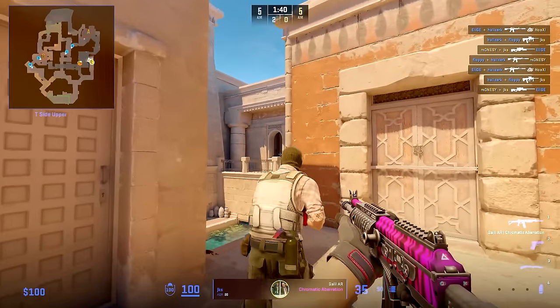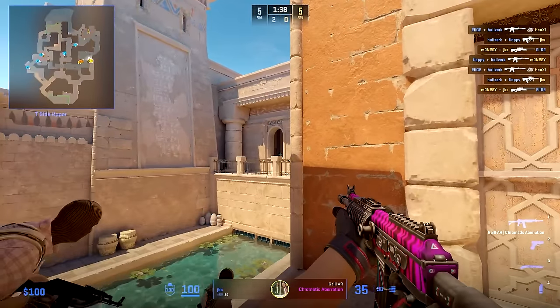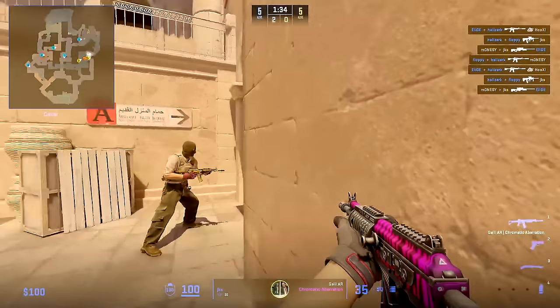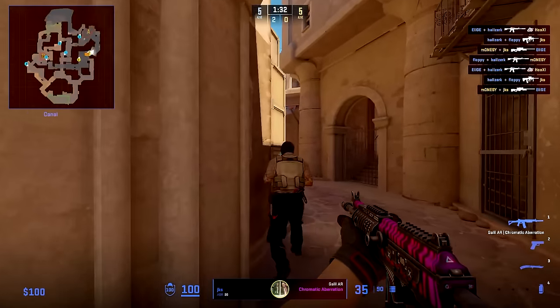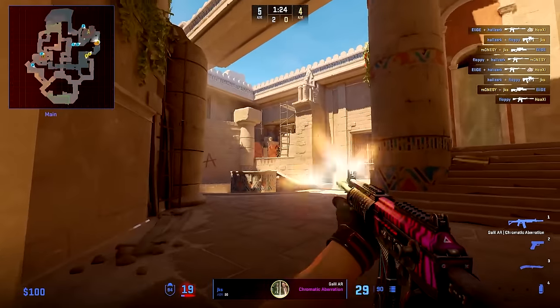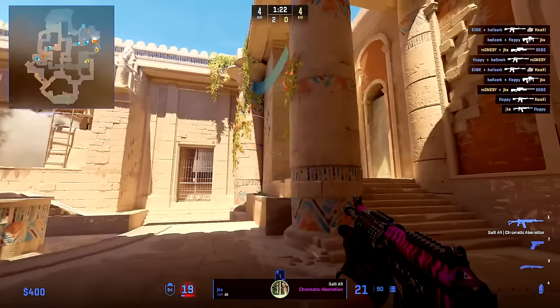JKS is straight up to entry, but he has a smoke — why? Well, Nico and Monisi are smoking everything that's needed, so JKS will use this smoke to resmoke something, fix up a smoke if it missed, or smoke the Molotov that Complexity might throw. He will then trade a heaven player, clear behind pillar, and take camera and space for his team.